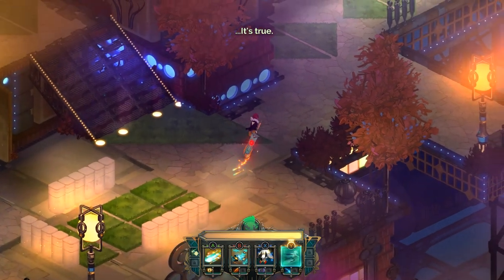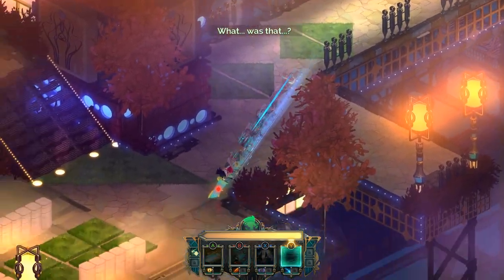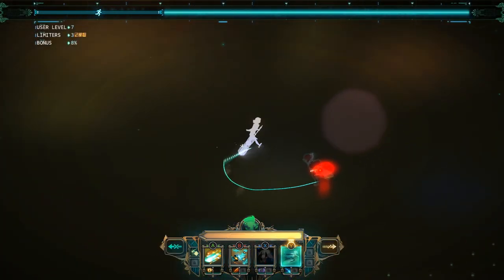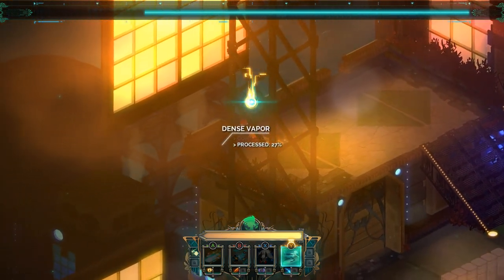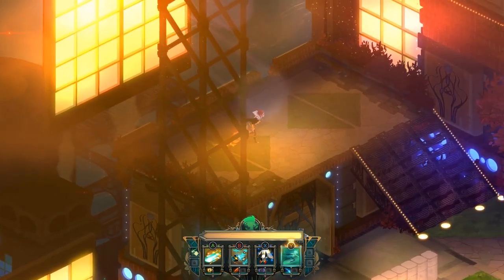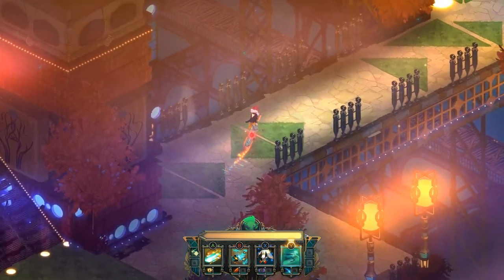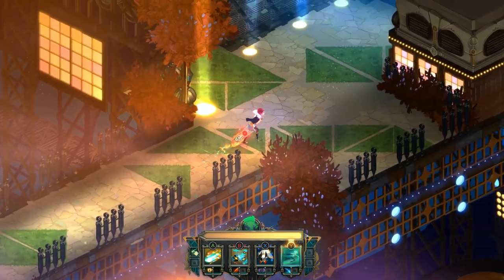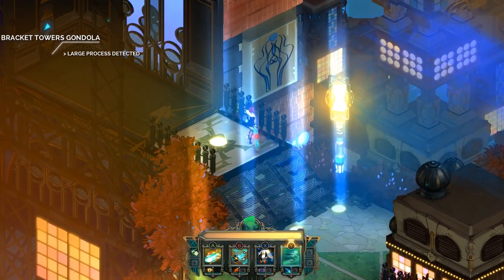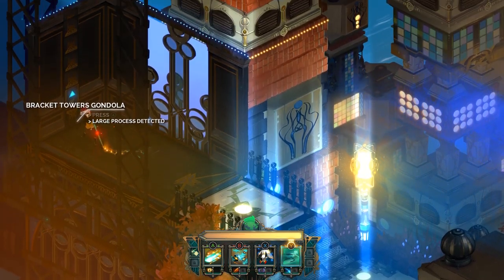Oh, he's so sweet and high. That one should go this way. What's that dense vapor? Totally normal — just some crazy fog. Don't worry about it, just some sick lights. Are those originating on the ground? Yeah, I think so. There's a large process detected — time for a boss.